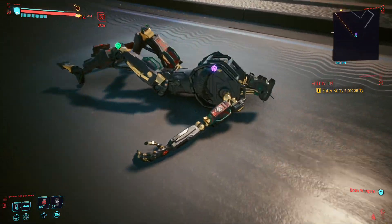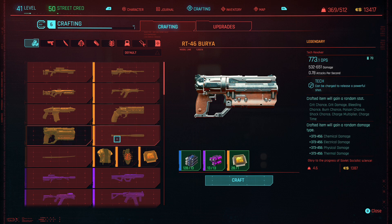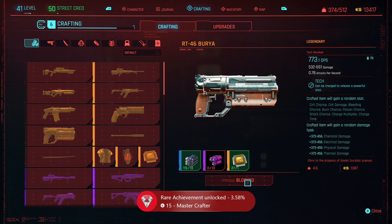Simply shock them with your quick hacking ability and you're going to be able to take them down without having to fire a shot. Once you have enough legendary, epic, and rare item components, you're going to be able to start crafting legendary items. As you craft certain items, depending upon what your level is at, is the amount of DPS that you're going to get out of that item.